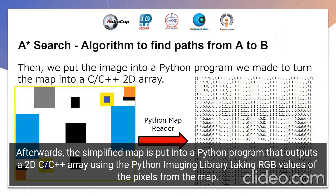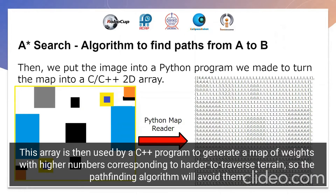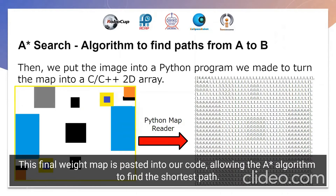Afterward, we put the simplified map into a Python program that outputs a 2D C++ array using the Python Imaging Library, taking RGB values of the pixels from the simplified map. This array is then fed into a C++ program that is used to generate a map of weights, with higher numbers corresponding to more difficult-to-traverse areas, so the pathfinding algorithm will avoid them. This weight map is pasted into the code for the A* algorithm to work, generating the shortest path.